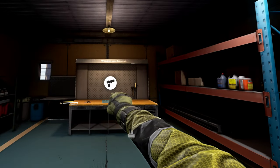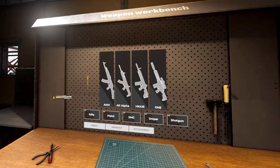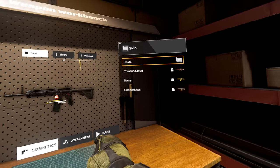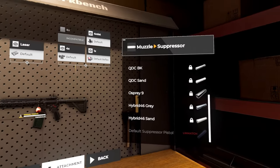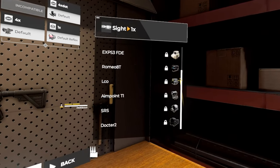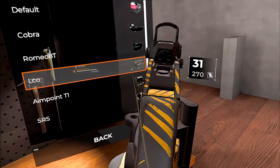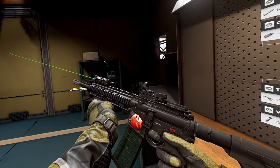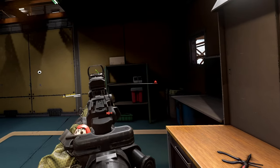Let's customize your optics at the weapons workbench. From here you can customize everything about the gun — all the way down to the skins, every little detail, even the suppressors. You can customize each individual sight. Unfortunately, you're going to have to unlock all the optics because all of this is cosmetic, but I'll show you how to unlock that right now.